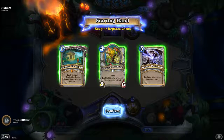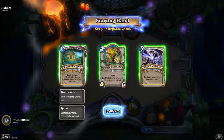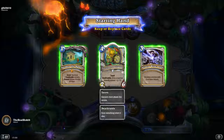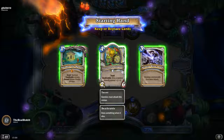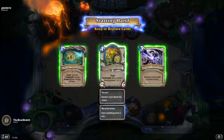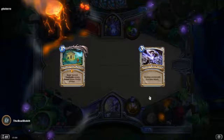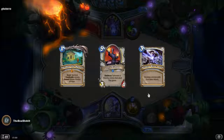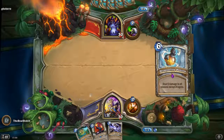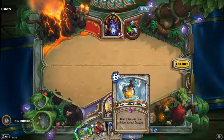Summon seven deathrattle minions — reward: Amara, Warden of Hope. Okay, we'll keep her. Destroy minions with five or more attack, give all random. Summon seven deathrattle minions — this is one of them, let's get rid of it. It's gonna cost me four, so I get one that costs five.